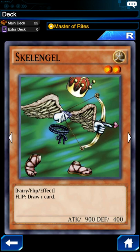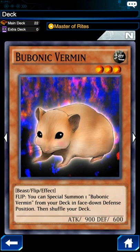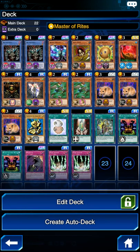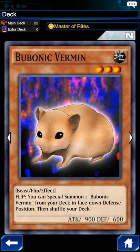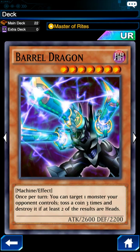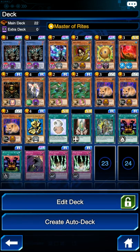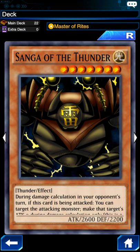I'm running 2 Skelingels — I like the flip effect for the extra draw, which is always handy. In this deck I'm also bringing 3 Bubonic Vermins. I really only count this as 1 card because with its flip effect you can bring these guys out on the field quickly. Right now I have 22 cards but I really feel like it's only 20, since Bubonic Vermin's flip effect lets you bring another copy directly from the deck. It also synergizes well with 7-star monsters needing 2 tributes: flip one Bubonic Vermin to bring out a second, then sacrifice both to summon Barrel Dragon or Sanga of the Thunder.